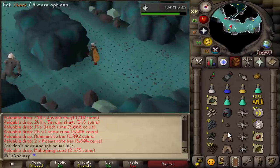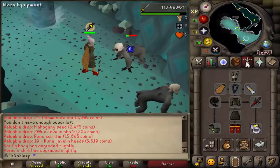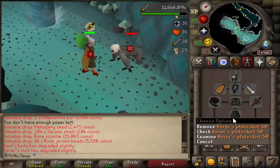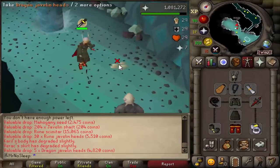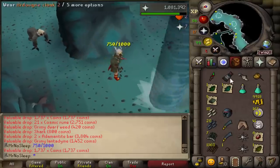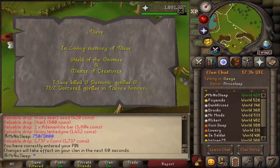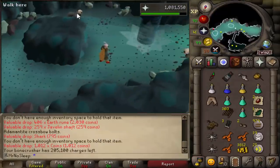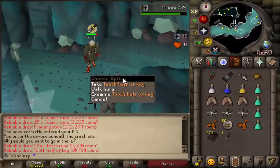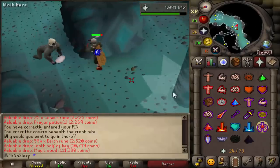Other than the rare drops and seed drops, these gorillas drop a lot of earth runes, cosmic runes, and death runes. You can expect upwards of 400 to 600 earth runes at a time, 20 to 30 cosmics, and 12 to 20 deaths. Death runes are always nice on an iron man account, especially cosmics for crafting.